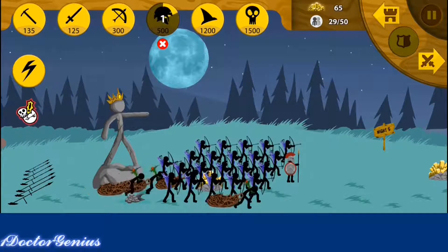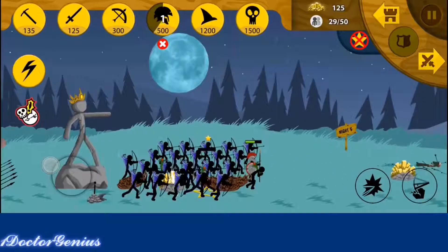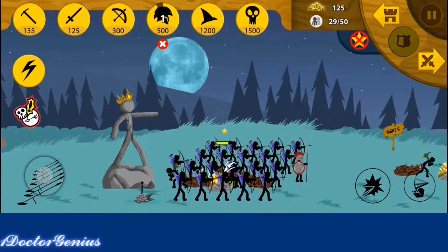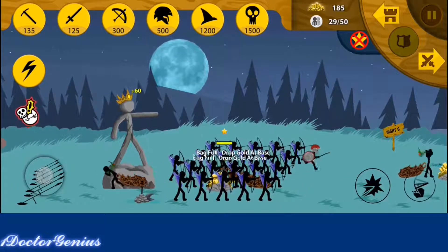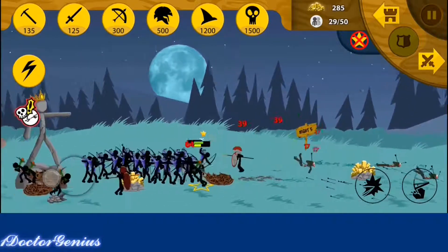Now this is where we're going to have trouble. You guys see these jumping guys with the exclamation mark over here? These guys are jumping units, meaning they will be able to jump over your defenses, which if you guys ask me, isn't too good.